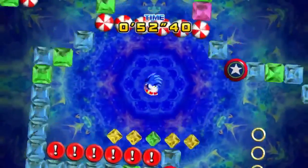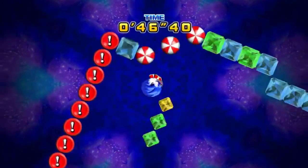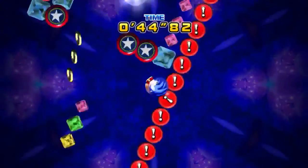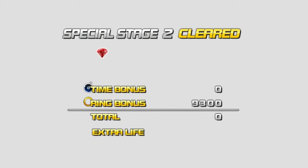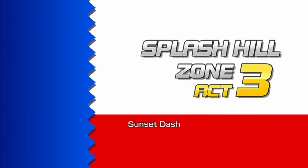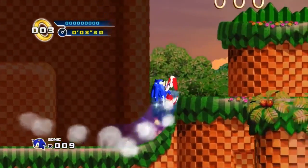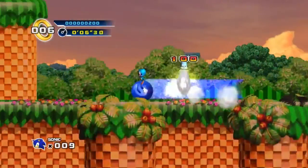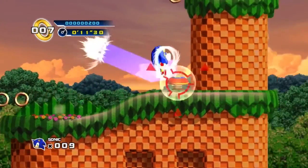Remind me, what's the prerequisite for actually unlocking a special stage? You just get 50 rings and jump to the end — I think it's Sonic 1 style, right? For Sonic 2, it was also 50 rings, but instead of heading to the end you go to a checkpoint. That was actually a lot easier because there are multiple checkpoints inside one stage, so you have many more chances to get them. But that also led to you getting all the Chaos Emeralds really early — you can get them all before you even finish Emerald Hill.